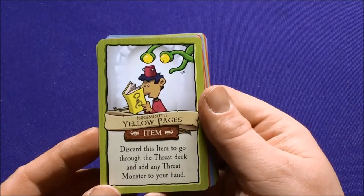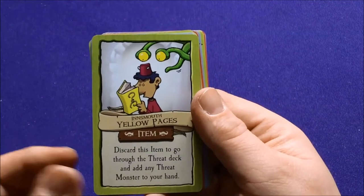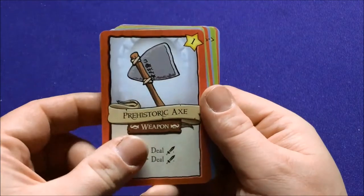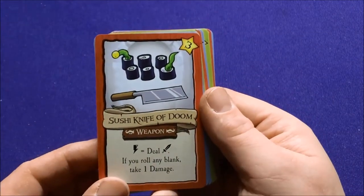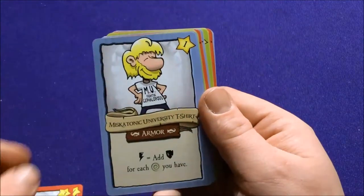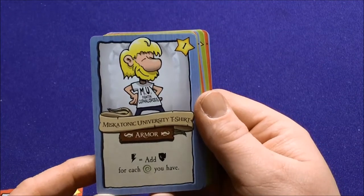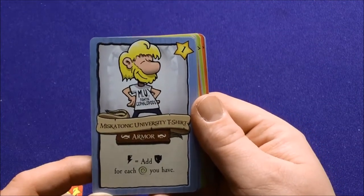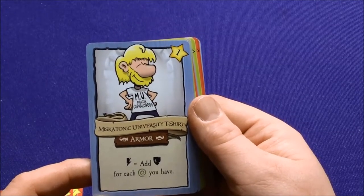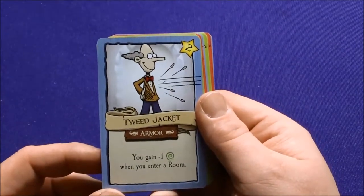In Smelt Yellow Pages, discard this item to go through the threat deck and add a threat to a monster in your hand. Some of these can just be mixed in with anything. A prehistoric axe. The sushi knife of doom. The Miskatonic University t-shirts — these are like the good guys versus the bad guys. So you have Aguan, Shilt Breach, Magnus... this should be one you can only use if you play in the expansion. The Tweed Jacket: you gain minus one Magnus when you enter a room.